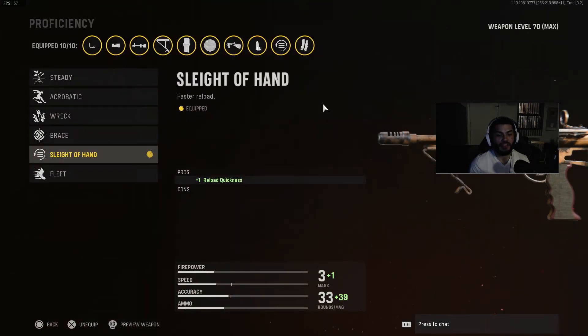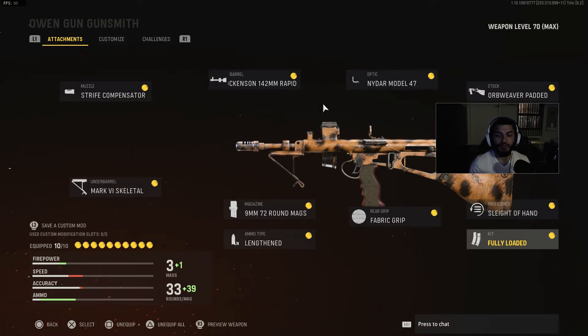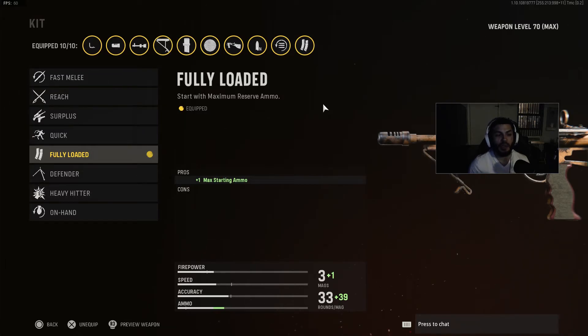For proficiency, I have Sleight of Hand so that in those close-quarter action fights I can reload real quick and then go back out and return fire. And last but not least, we are running Fully Loaded, as I always do — I don't care what I'm doing, I'm running Fully Loaded to start off with that max ammo.